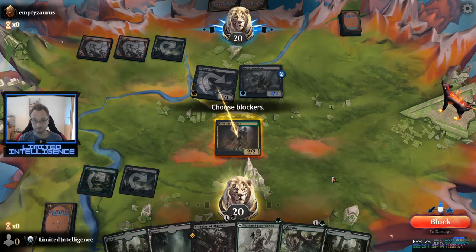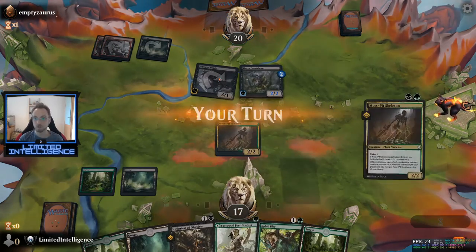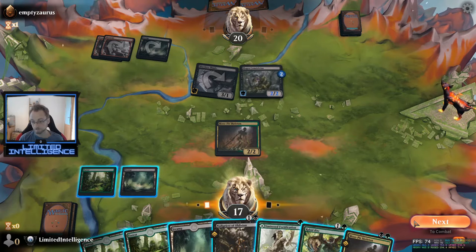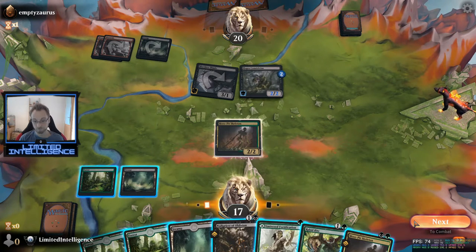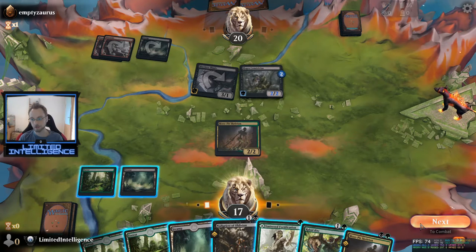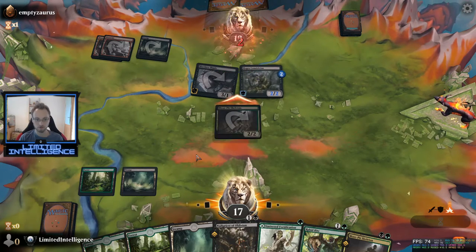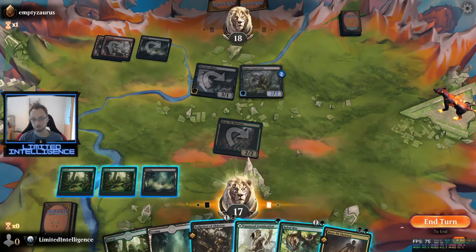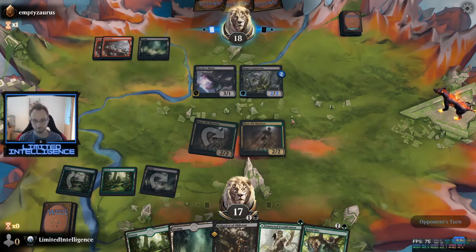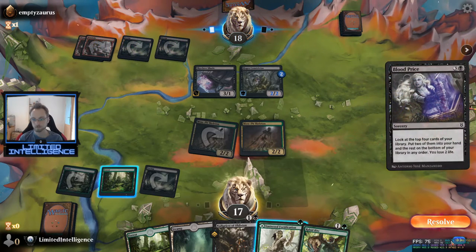I won't take the trade actually, because you can get the Skyclave Shade back so easily — I don't want that at this point. The best line here is just to attack; trading is good for me since our opponent has way fewer cards in hand. Our opponent doesn't want to block. I'll play a forest so I can use Vastwood Fortification if I need to, but I'll definitely play the second skeleton here. Now I'll pretty happily trade out one of my Mosspit Skeletons — that's fine, nothing much to lose.